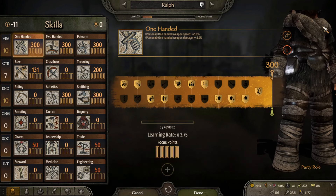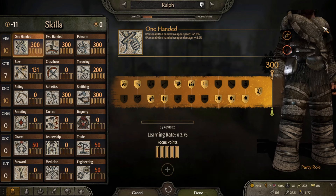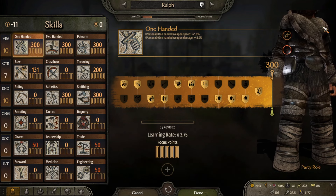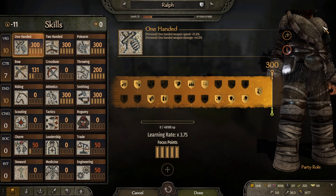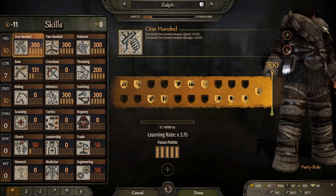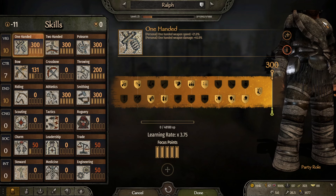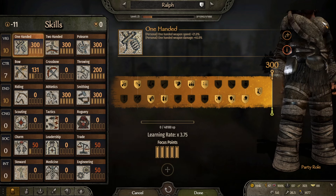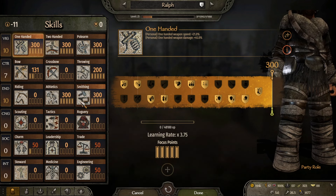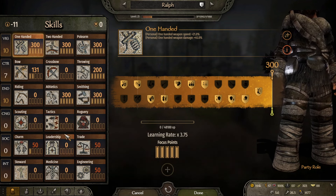All right, everybody, welcome back to another episode of Mount & Blade Bannerlord playing the Realm of Thrones. This time around, we're going to start on this screen because I want to show you guys something. I had planned for a while to make a character that was a master blacksmith, and I think Ralph was the one that we chose at the beginning. I think we gave him only smithing, but it always assigns the other stats anyway.